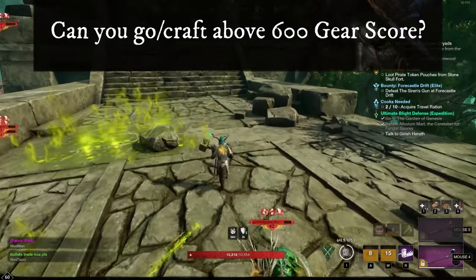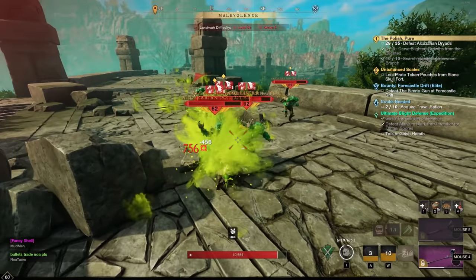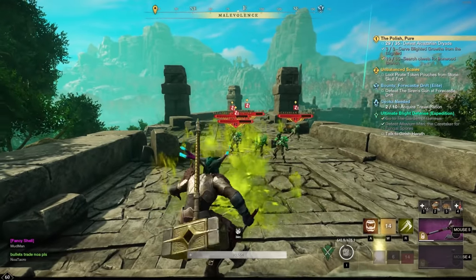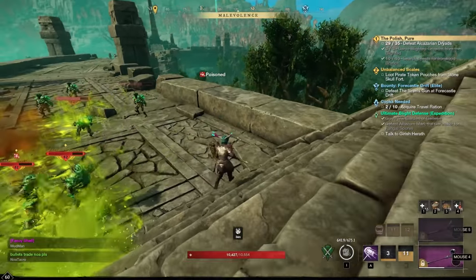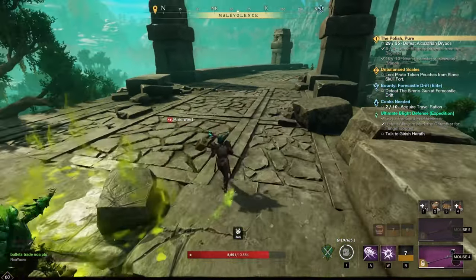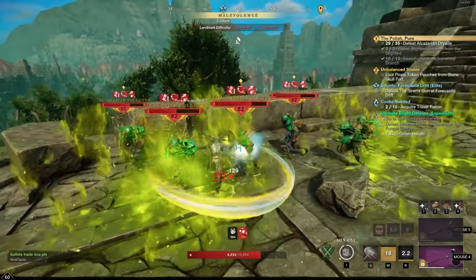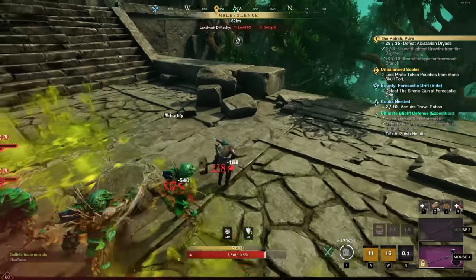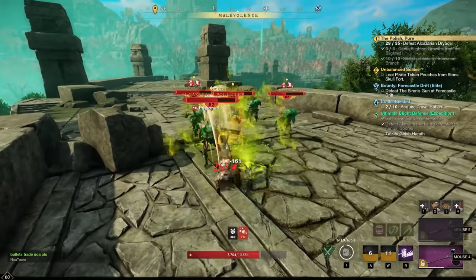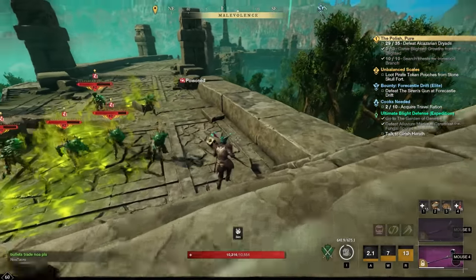Can you go above 600 gear score? Currently, not as far as I'm aware. There are some ways to hypothetically push crafted items beyond 600 up to 620, but those apparently don't actually work — it's hard capped at 600 gear score. We haven't seen a lot of crafted gear around that level, so it's hard to tell, but it seems 600 is where it caps out. However, internally you can technically equip items up to 700 gear score, which indicates that in the future we'll likely see an increase to that cap.